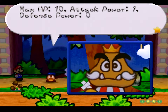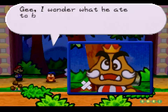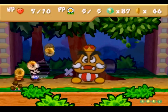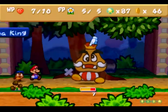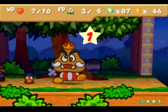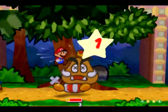This is the Goomba King — he's really big. Max HP 10, attack power 1, defense power 0. He's the boss of Red Goomba and Blue Goomba. His stomp deals 2 damage, but with Power Jump we deal 3 damage and get a free jump in right here. As you can tell, we win next turn — so long as we don't somehow miss, which I just messed up.